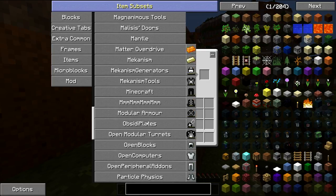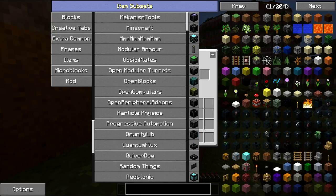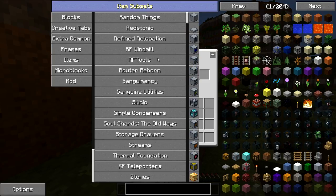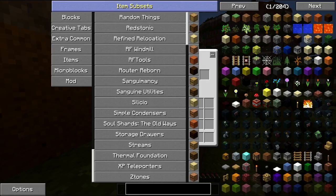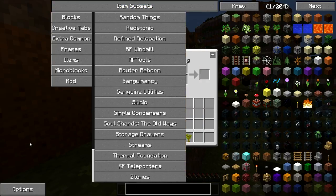We also have Modular Armor, Obsidian Plates, Open Modular Turrets, OpenComputers, OpenBlocks, Open Peripheral, Particle Physics, Progressive Automation, Quantum Flux, Quiverbow, Random Things, Redstonic, Refined Relocation, RF Windmills, RF Tools, Router Reborn, Sanguimancy, Sanguine Utilities, Simple Condensers, Soul Shards — I really do want to get into that — Storage Drawers which is another cool storage mod, Streams, Thermal Foundation, XP Teleports, and Ztones.